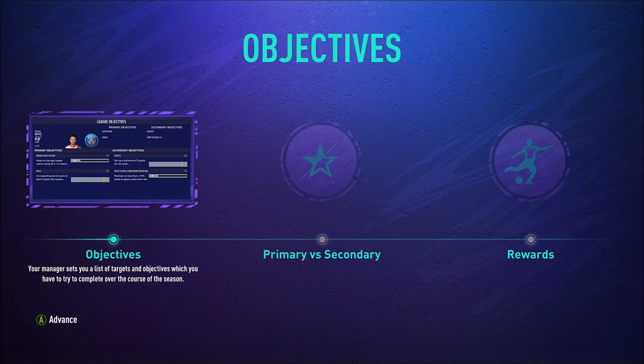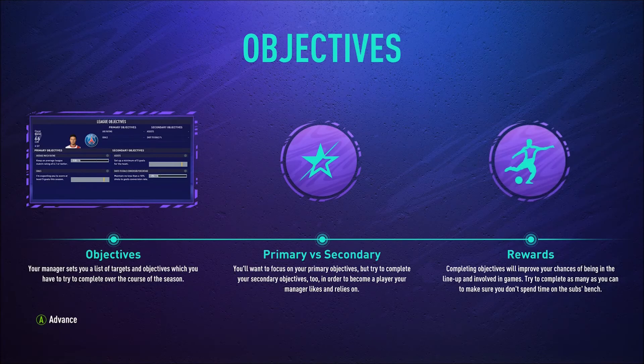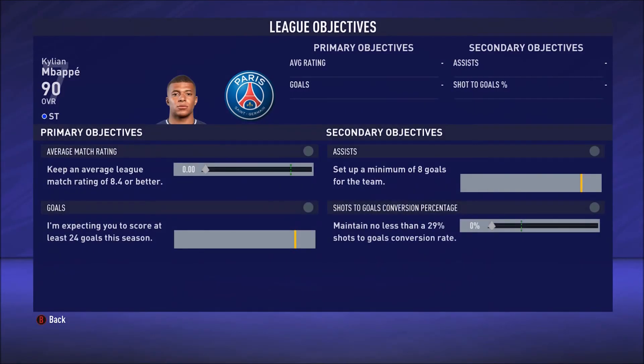Your manager sets you a list of targets and objectives to complete over the course of the season. You'll want to focus on primary objectives but try to complete secondary ones too, to become a player your manager likes and relies on. The primary objective is to keep an average league rating of 8.4 or better and score at least 24 goals. Secondary objectives: set up a minimum of 8 goals and maintain no less than a 29% shot-to-goal conversion rate.